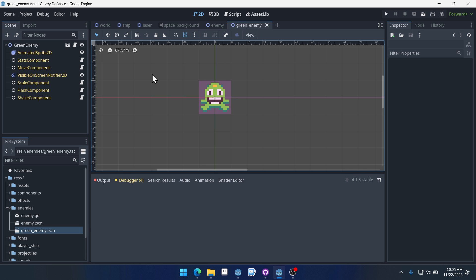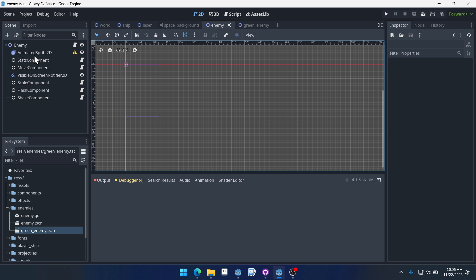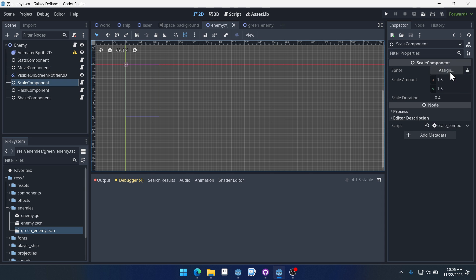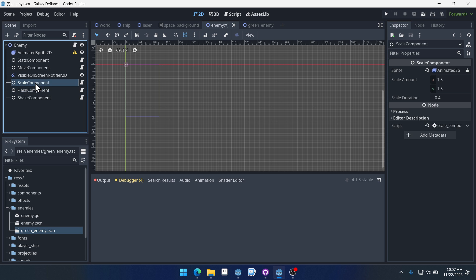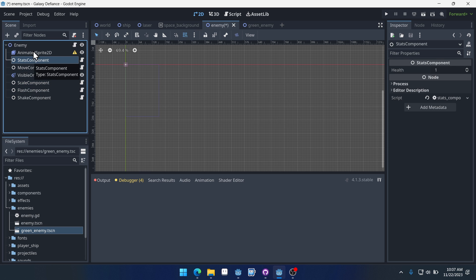Now we want to tell this enemy to move. Let's open up its move component. Actually, let's go into the base enemy and assign what it's going to be moving. We should go back in the components on the base enemy scene and set all of these: shake component, flash component, scale component — they're all set up. Move component — set up. Stats component is set to one.